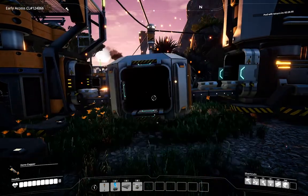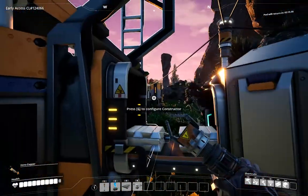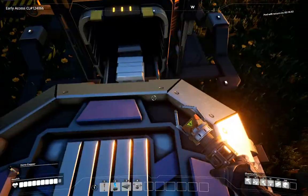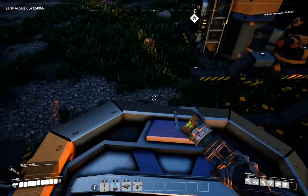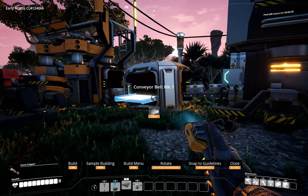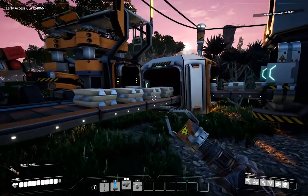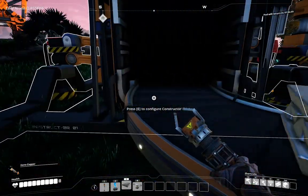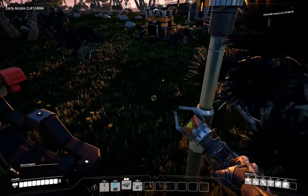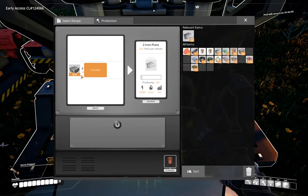The splitter is going to split that iron this way, this way, and that way - the direction we want to go. We hit three for conveyor belt and connect it to our other producing station. Now it's splitting iron to the left and to center. If I want to split a third direction I'd have to move the pole, but for now we only need two directions.